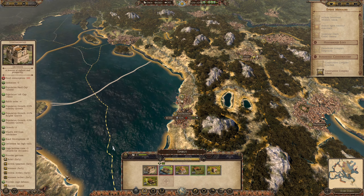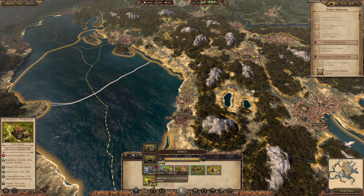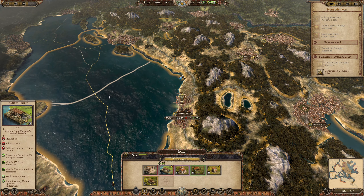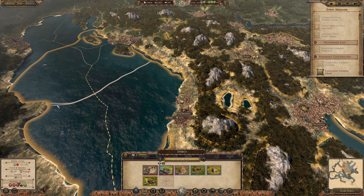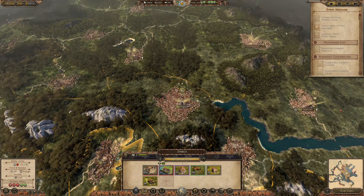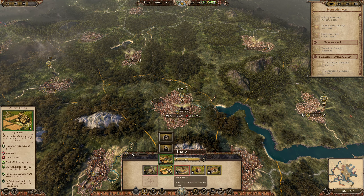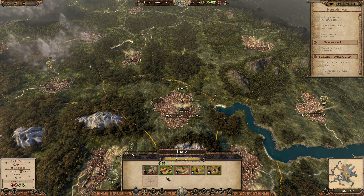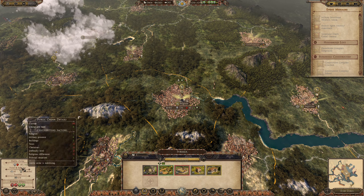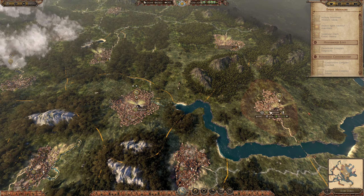A Cowshed has been built, and this will provide us with even more food. So now we're at minus 30, which is better than before. We also built a school in Belgrade. We have some food — could go further in with even more food, just so we have enough to support the castle. We're gonna need more there.